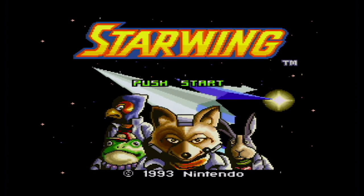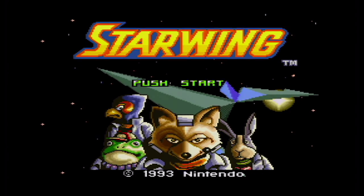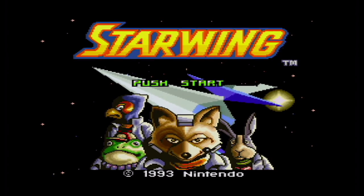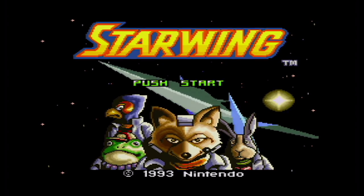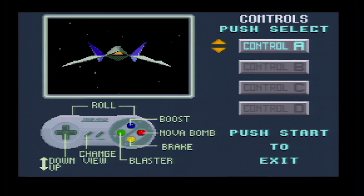Of course, it had a special chip in the cart that did all these spectacular 3D visuals, and partly developed, I believe, by Argonaut, who gave us the wonderful Starglider and Starglider 2 across pretty much every system you can imagine, from the Spectrum to the Amstrad PCW to the Amiga and all sorts of systems. So you can see where we're kind of going here.